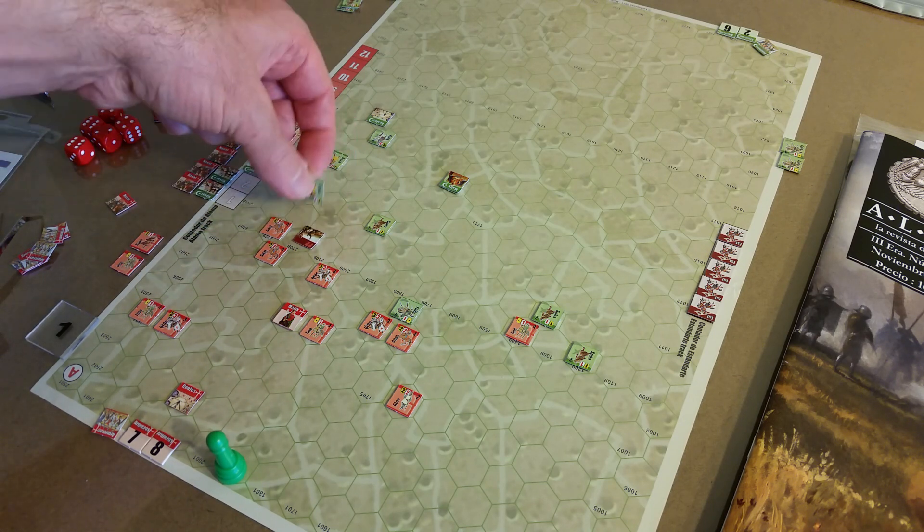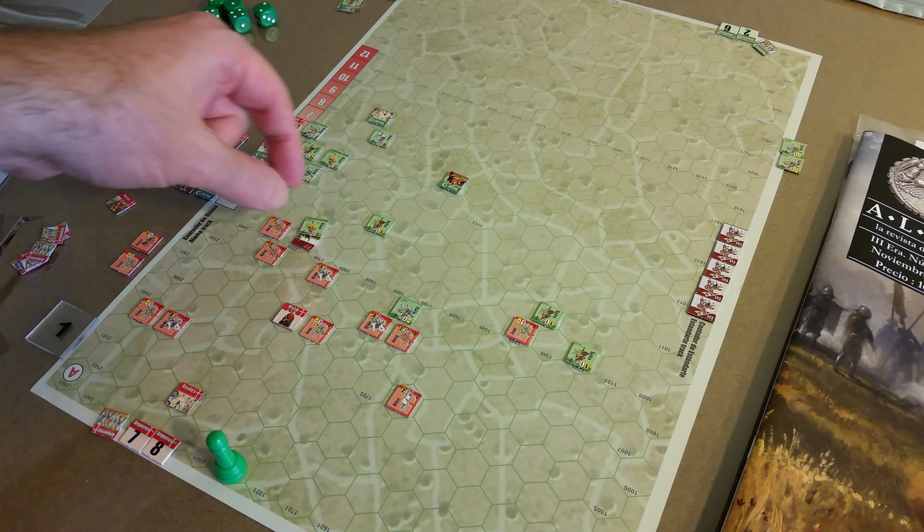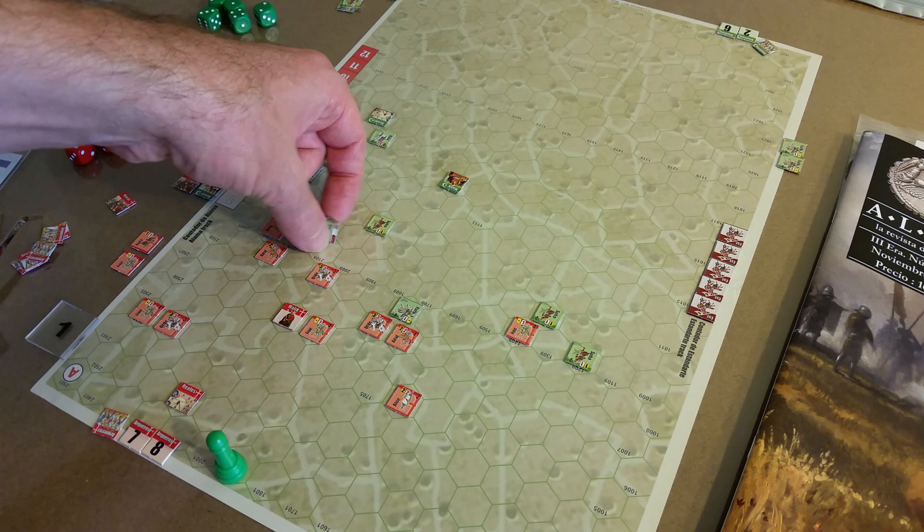Oh wait — I didn't realize this unit had a step loss marker. This actually changes things. If an attacked unit has a strength marker loss, it's plus one to each attacking unit. That bumps it up one level — so it's actually a step loss, which will eliminate the unit. He only has two steps, so this second step loss kills him.